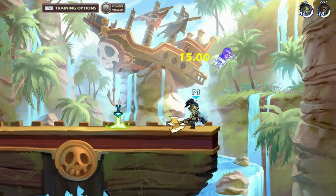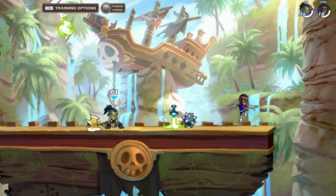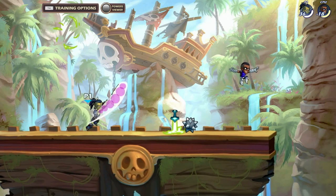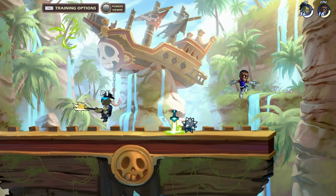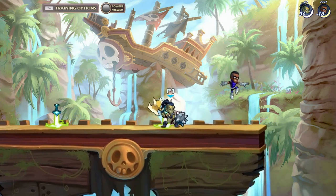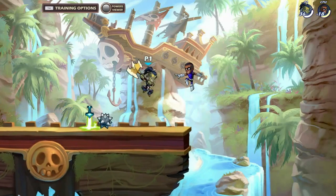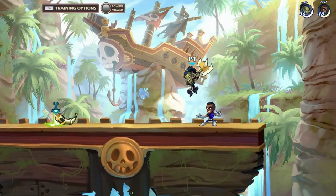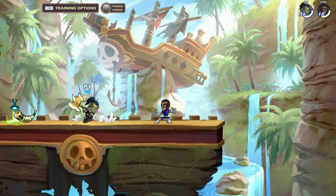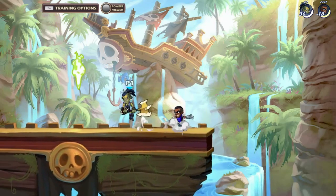Axe down light is very good at hitting players that jump a lot and like to approach aerially. The hitbox is quite large and hits diagonally upwards in front of you. This move also hits grounded if you're really close to the opponent, which is cool especially because axe has a hard time up close. It's also one of the quicker moves with fewer recovery frames, so it's a lot safer to throw out than a lot of the other axe moves.